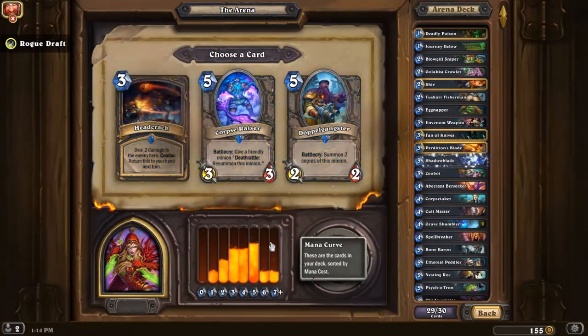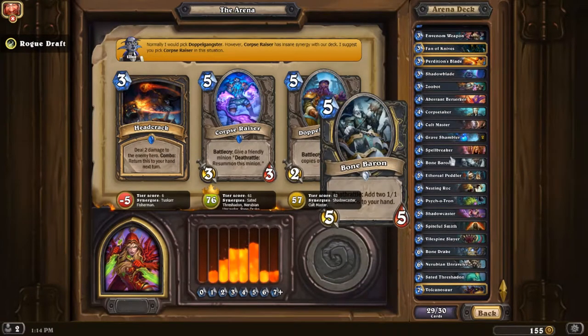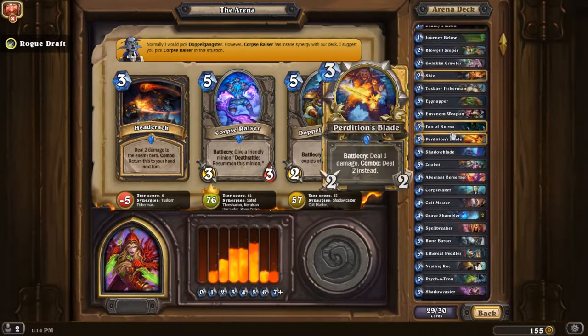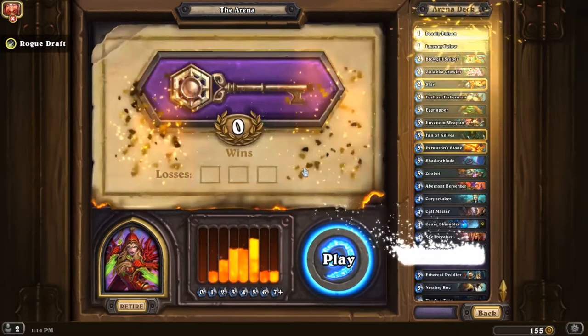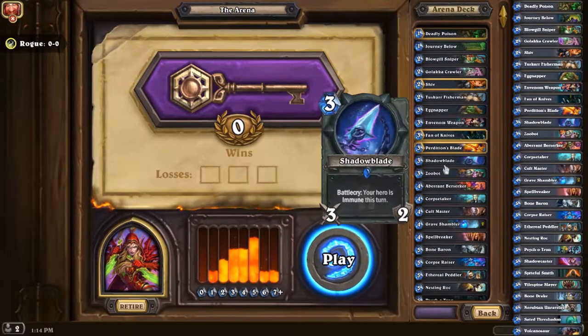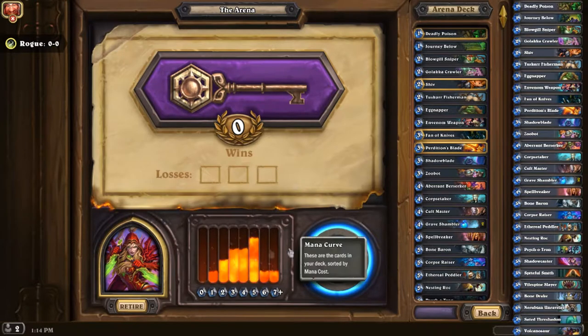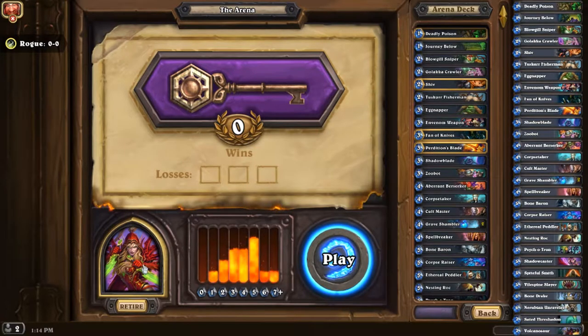Shadow Blade — I'm probably not going to be able to trigger that much. Course Razor could be pretty good with this deck because we're a board control deck, so having that effect helps a lot. This looks like a pretty decent deck. It would be a bad deck if it was any other class except Rogue, because it has a really bad turn two — it has only two two-drops.